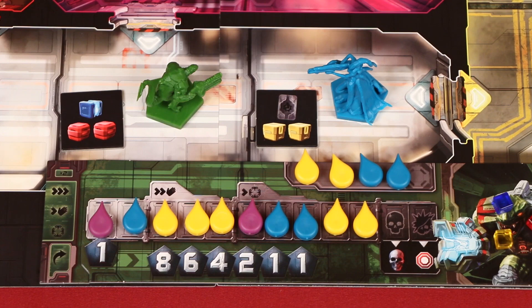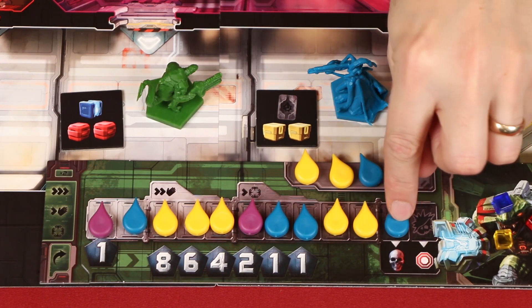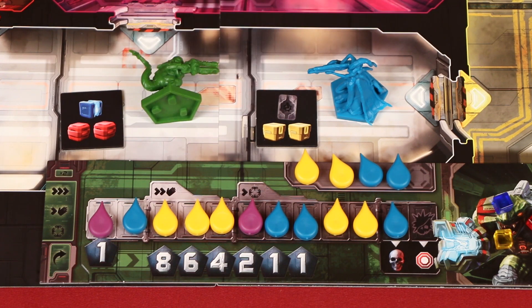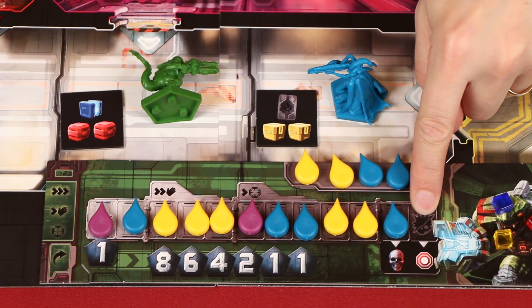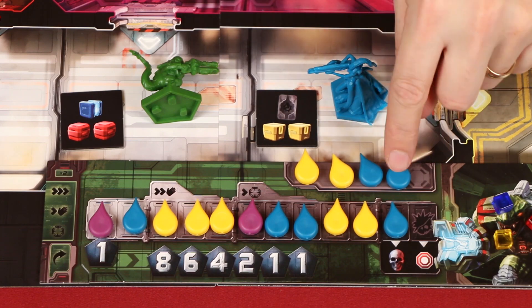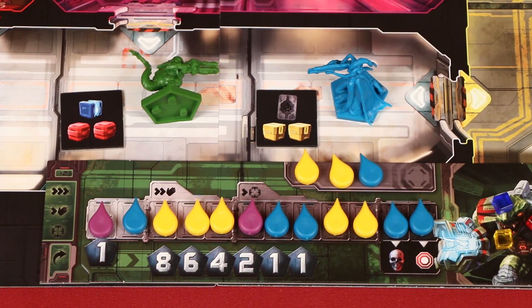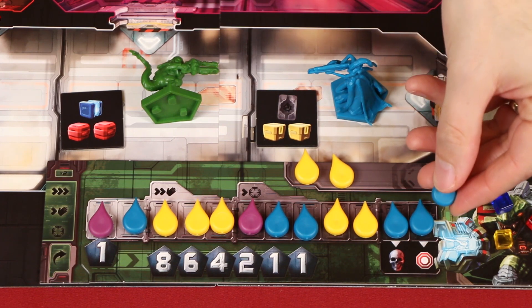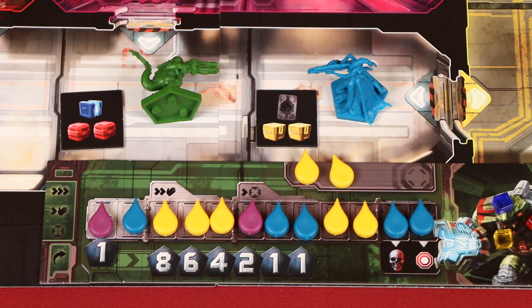As soon as you cause a player to take damage on this eleventh space of their track, they've taken a kill shot and their figure is tipped over. They can still be targeted during your turn, meaning that you might be able to do a twelfth point of damage, which is also known as overkill. At the end of your turn, their figure will be scored. Any extra damage that would be owed after this twelfth point are simply ignored and returned to that player's supply.